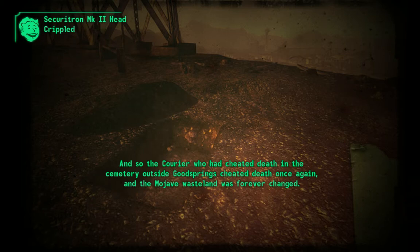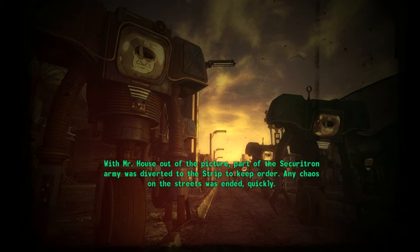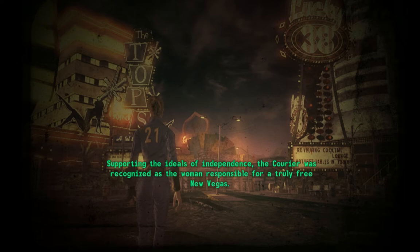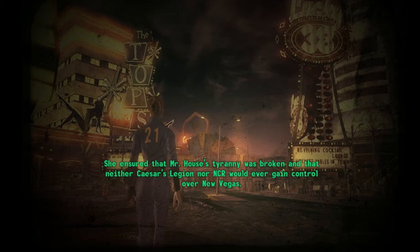And so the courier who had cheated death in the cemetery outside Goodsprings cheated death once again, and the Mojave Wasteland was forever changed. The courier, with the aid of Yes Man, drove both the Legion and the NCR from Hoover Dam, securing New Vegas's independence from both factions. With Mr. House out of the picture, part of the Securitron army was diverted to the Strip to keep order. Any chaos on the streets was ended quickly. Chaos became uncertainty, then acceptance with minimal loss of life. New Vegas assumed its position as an independent power in the Mojave. Supporting the ideals of independence, the courier was recognized as the woman responsible for a truly free New Vegas. She ensured that Mr. House's tyranny was broken and that neither Caesar's Legion nor NCR would ever gain control over New Vegas.